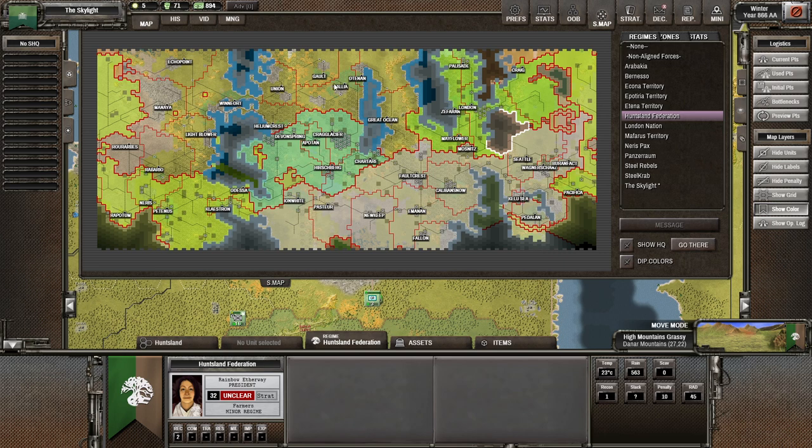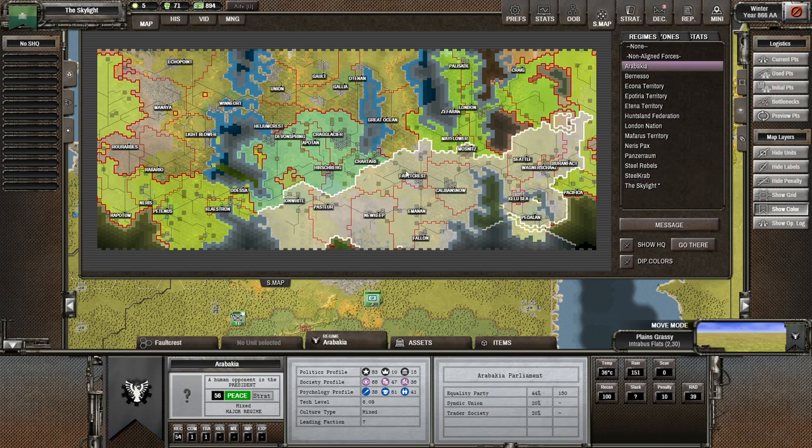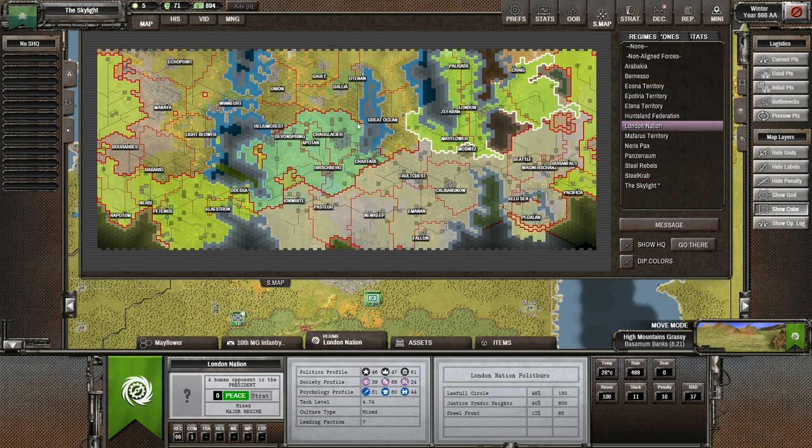To give some background, this Gallia city here is my capital and it was my first city, and then I expanded out. Unfortunately these three nations are player nations and I didn't want to roll the dice on an early conflict with them, so I just kept expanding but focused my efforts to the west, and this has ended up with a very lopsided empire.